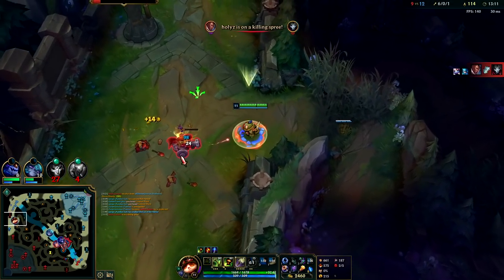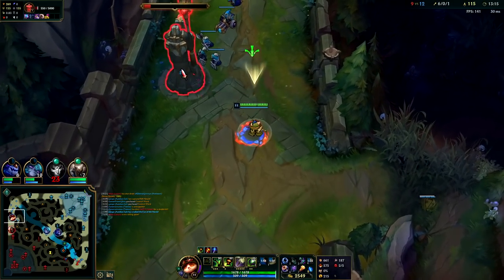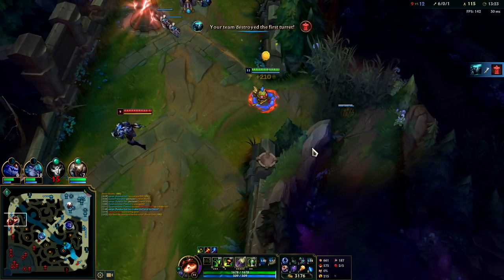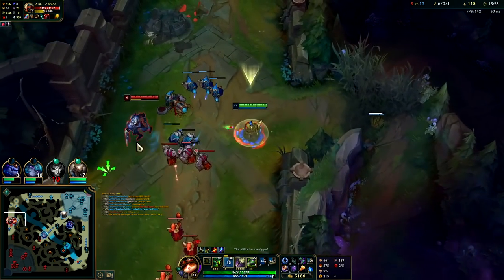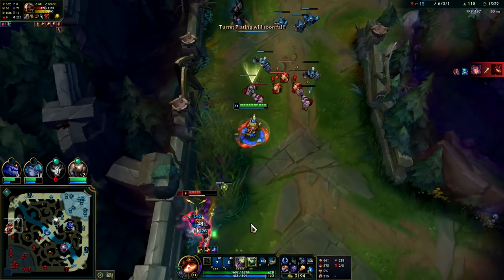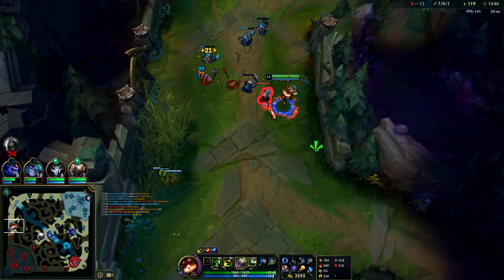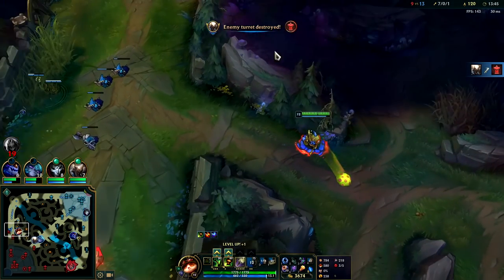You can also steal the enemy jungler's camps — Teemo's gotten a lot of buffs on his passive, whether you have the jungle item or not, where his poison is basically like acid to monsters — it just kills them. I want to get this attack speed. He wasted his Q. He's gonna walk in my mushroom — auto attack Q auto, he's dead. Goodbye Zed. That's why it's good to have your mushrooms spread out like a trip wire — you don't put all the trip wires in the same spot.